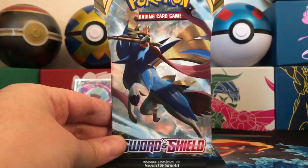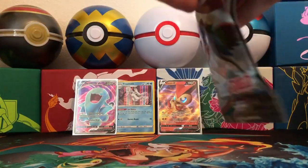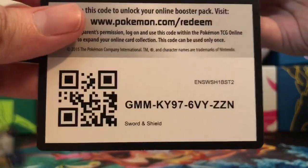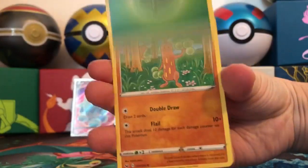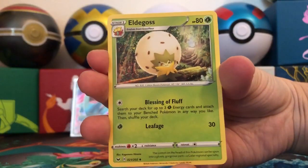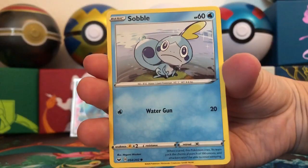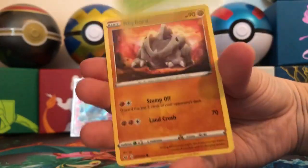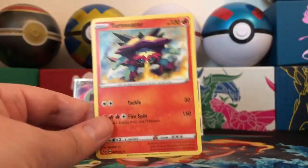Last pack — can we finish perfect today on this Valentine's opening? What's the guessing game, Little C? He thinks it's Zacian again. And it is Zamazenta, the shield. We've gotten a holographic and two ultra rares — can we end perfect today? There's the code card for everybody. Four cards to the front and we have a Leaf Energy. Sudowoodo, Eldegoss, Energy Search, Wooloo, Sobble, Cramorant, Blipbug, Rhyhorn, Reverse Holo Ferroseed. And the rare — a Turtonator, non-holographic rare.